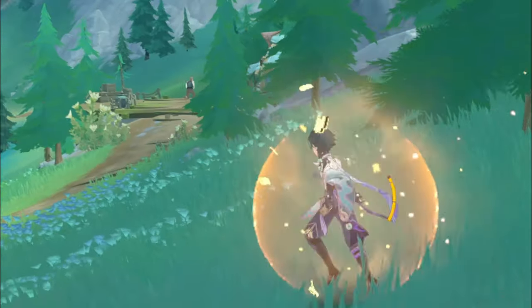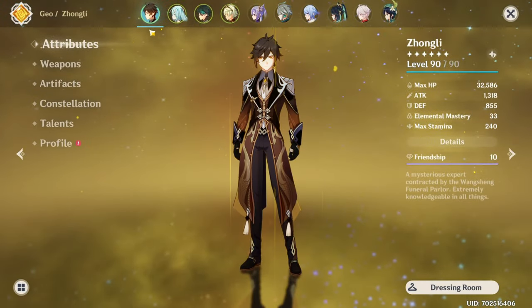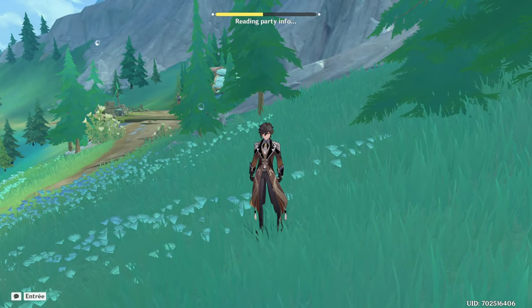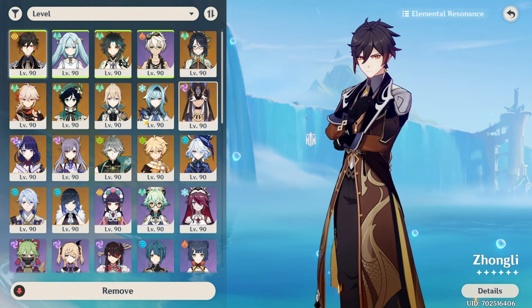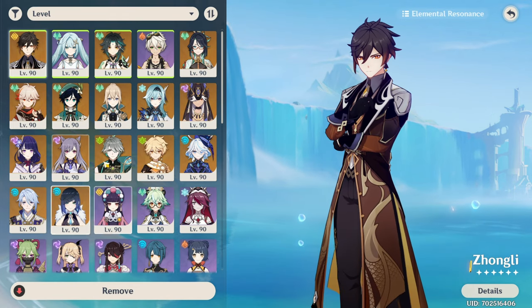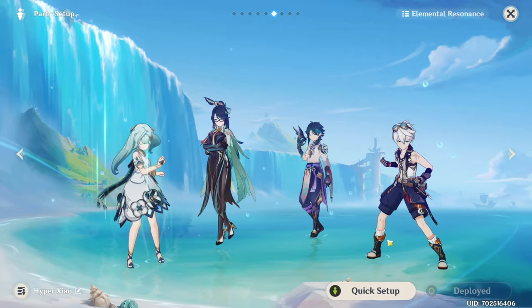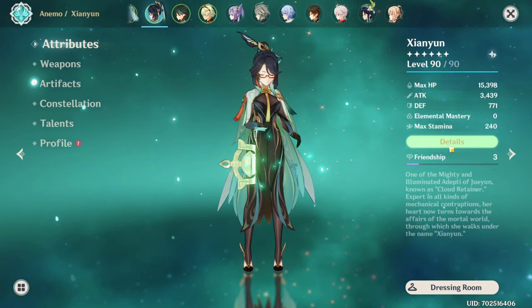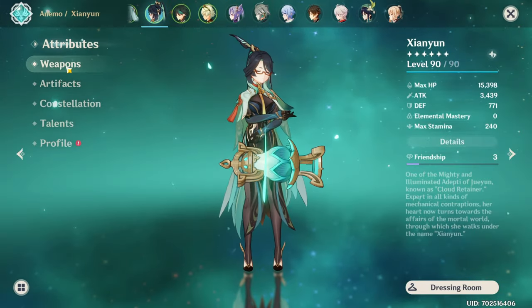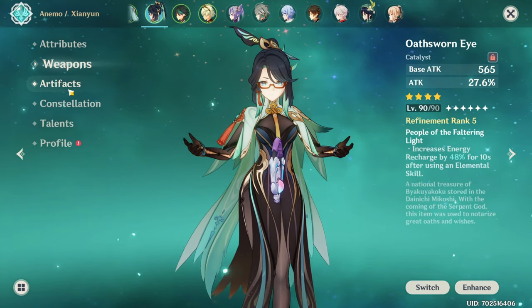Now, 3rd team. We're going to replace Zhongli with Xianyun. My Xianyun is C0, she's at 3400 attack on Oathsworn Eye R5.